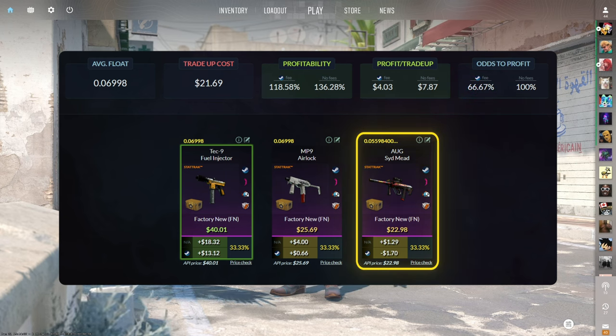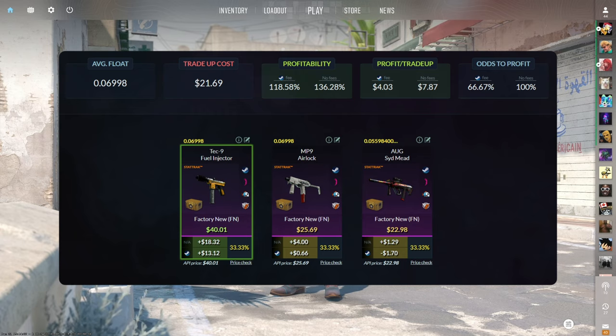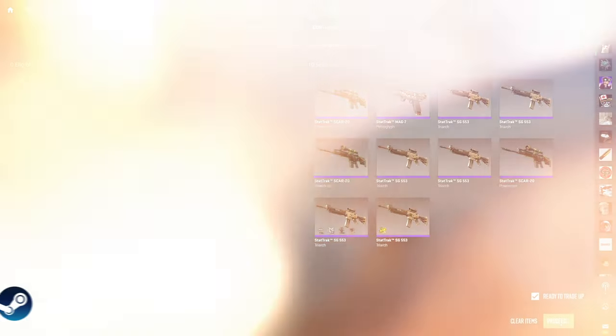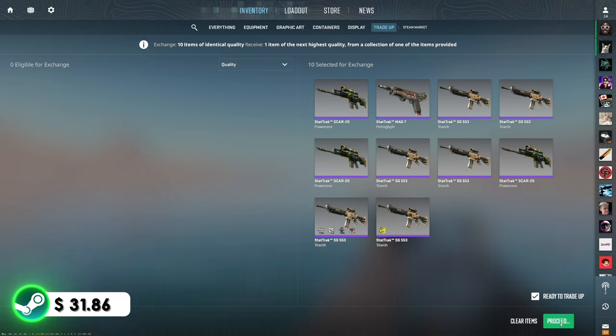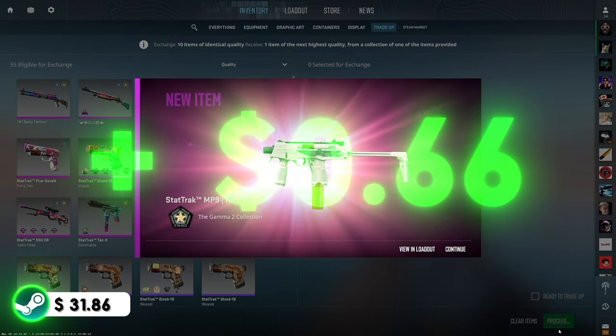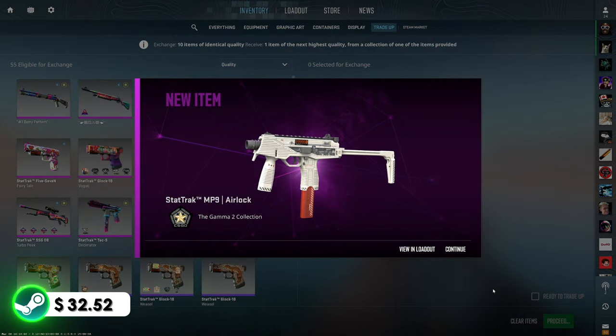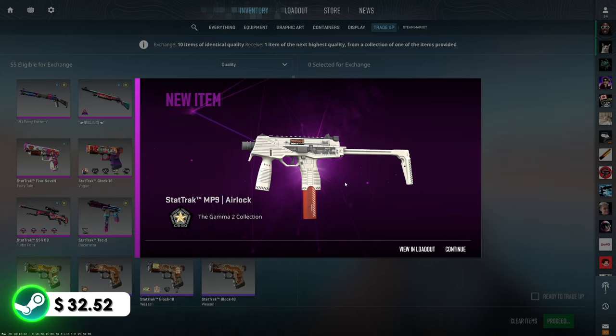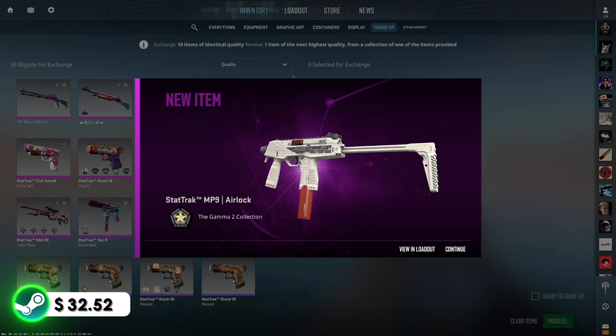Even though the Sid Mead is technically a loss, it's not much, but of the two profit outcomes, the fuel injector is the best at over $13 of profit. First trade-up of the day — we're hoping we have Gaben's luck on our side. Show us the Tech-9 fuel injector! Three, two, one — boom. That's all right, 66 cents in profit. We didn't get the Sid Mead so we're not too upset, but we do want to see a fuel injector. Two more of these to go.